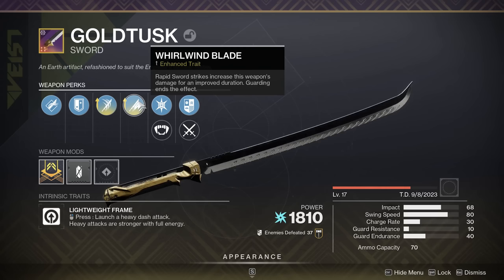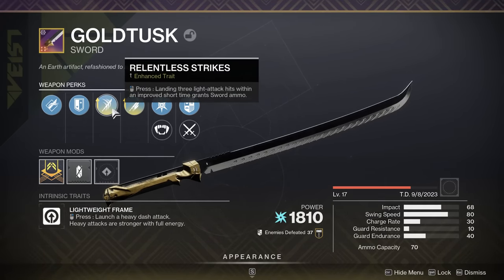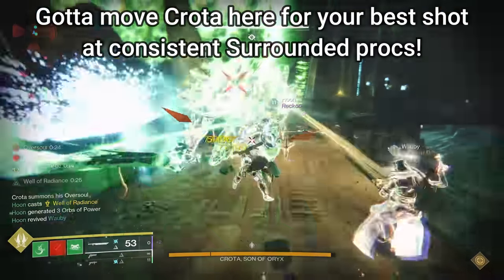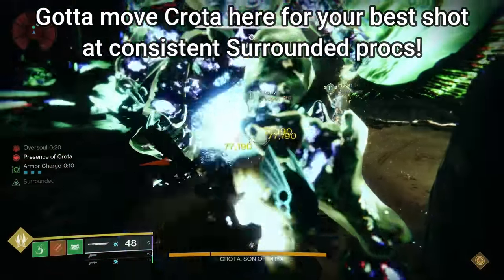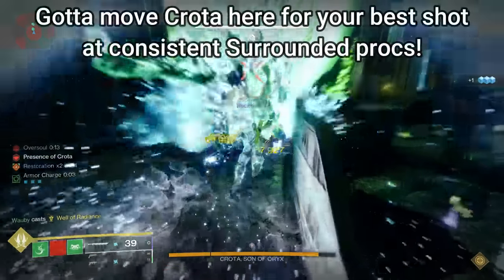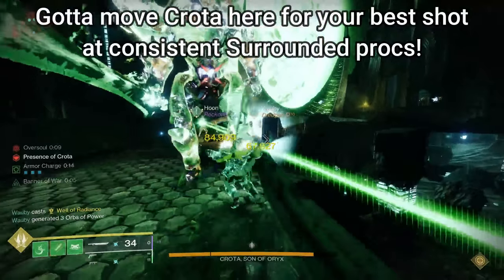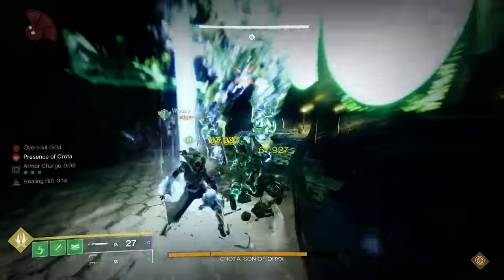There's kind of a trade-off here. The Bequest damage buff from Surrounded is higher at 41%, but Surrounded is not the easiest thing in the world to keep proc'd during the Crota fight. If you don't have ads on the bridge sections on the left and right, you're almost certainly not having Surrounded up most of the damage phase, and this means you're losing a lot of damage. So let's look at the overall optimal damage phases for these weapons, adding all of the buffs and debuffs that a normal team should reasonably have.